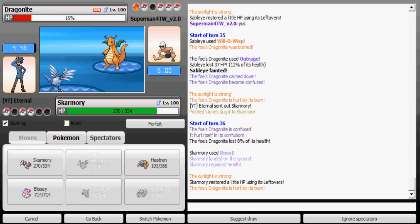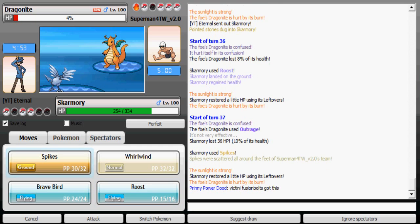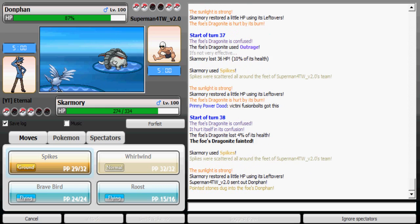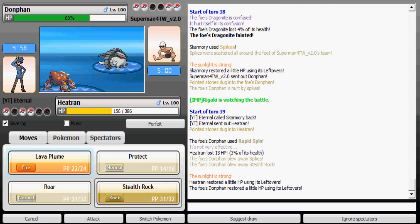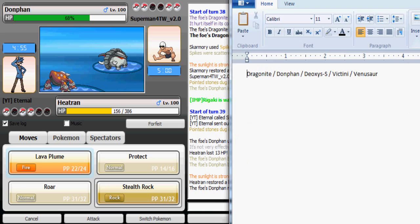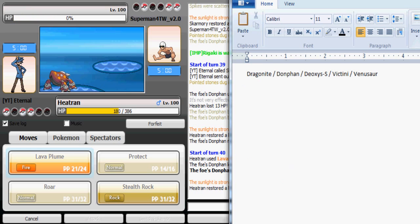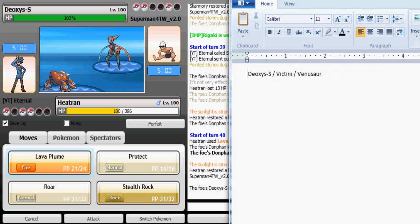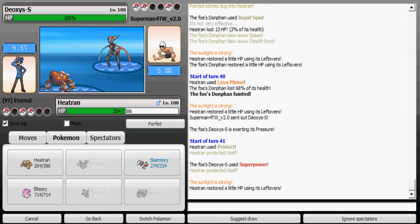If I use Spikes he's just gonna spin it away with his Donphan which is at 93%, so I have nothing to lose — I'll go for Spikes. At least it's gonna weaken Donphan when it comes out, as it does, and it spins that out. I'm just gonna stay in and Lava Plume. I'm gonna use Protect to see what he has in mind — Superpower. I have to go to Skarmory now.